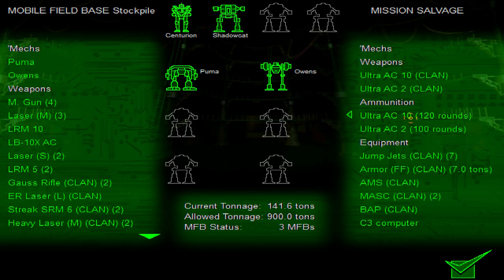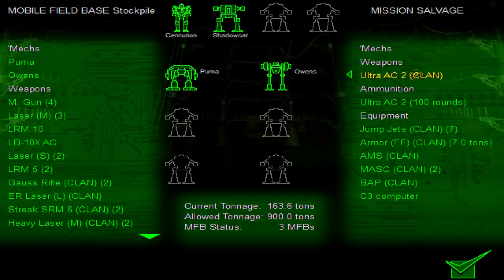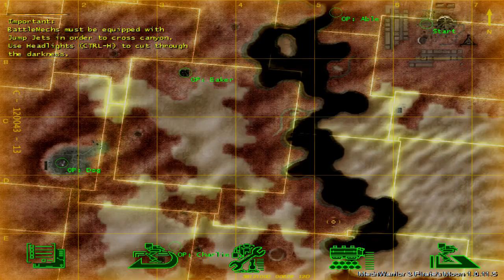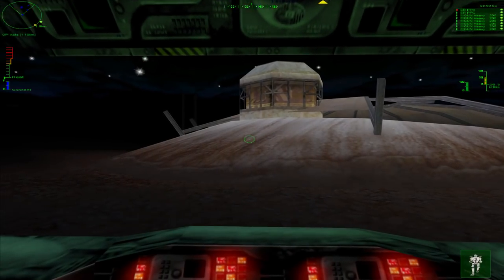We actually have a lot of tonnage here. Ultra AC10 — we have a lot of rounds for that. Take all the Ferro-Fibrous we can. MASC — of course we're taking those. I could not give a rat's ass about the C3 computers, but we'll take another BAP with us. Let's get this party started. Reactor online. Sensors online. Weapons online. All systems nominal.